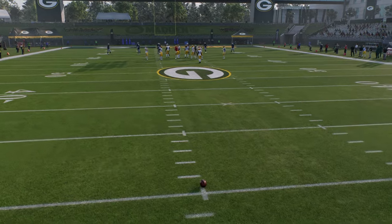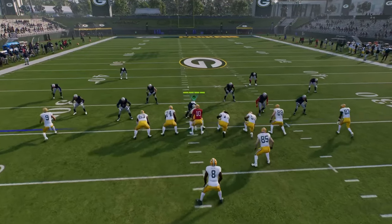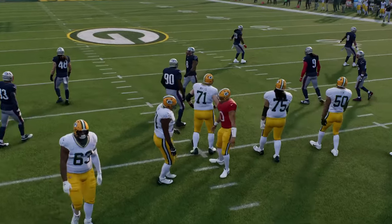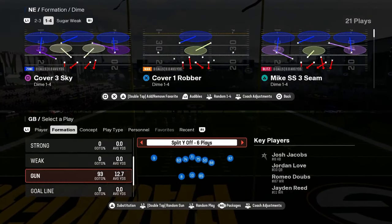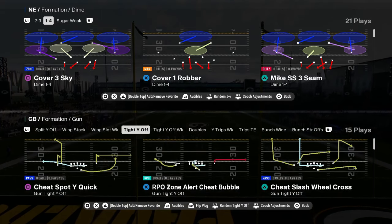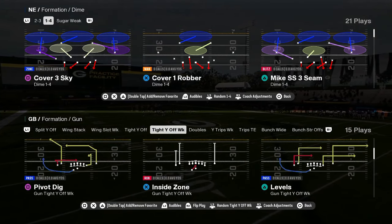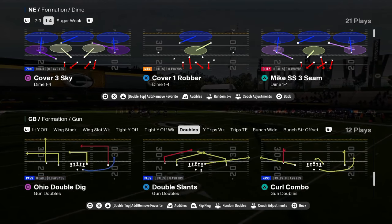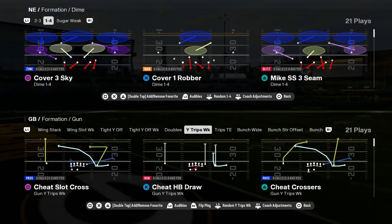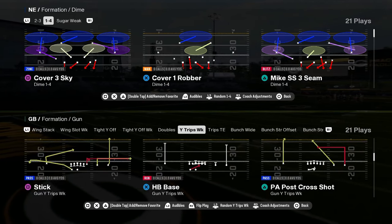The other thing this playbook has worth mentioning is it has so many good formations. You have strong close, I close, weak close, shotgun tight Y off, tight Y off week — I'd consider that a decent formation. You have doubles — their doubles is actually a pretty good doubles. And you have Y trips, which is a very unique Y trips with some cheap motions.